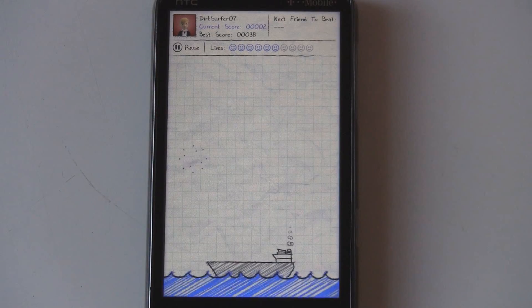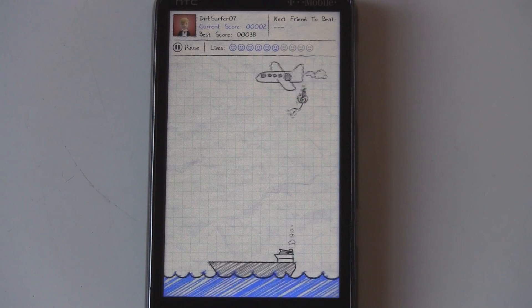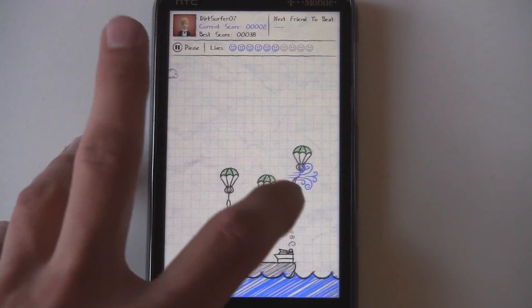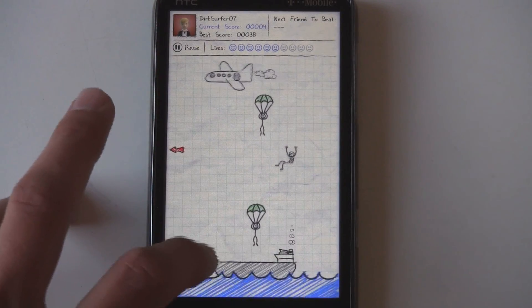So you have to tap the parachutes sometimes. Other times they'll actually come down with the parachute already on. But then you have to control the wind here and kind of give a little wind gust so that he lands in the right spot.